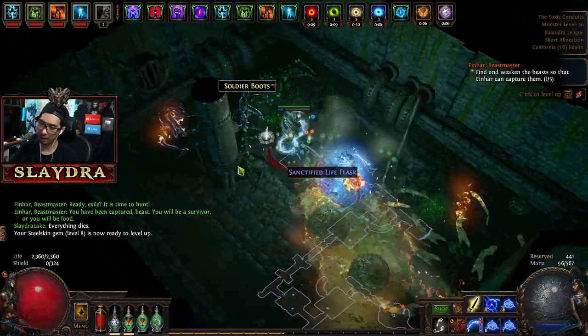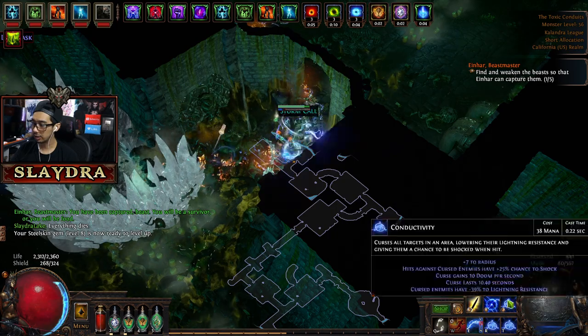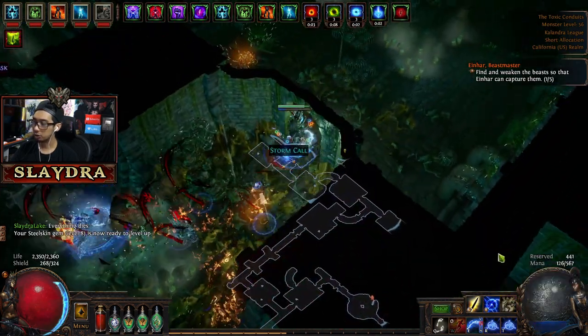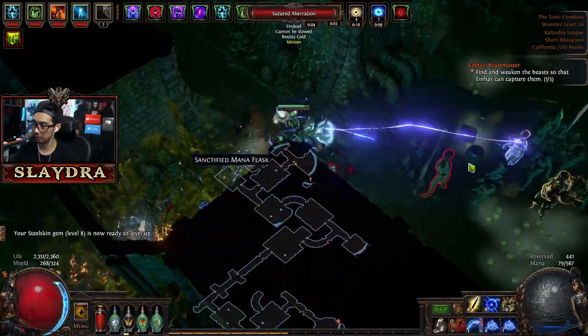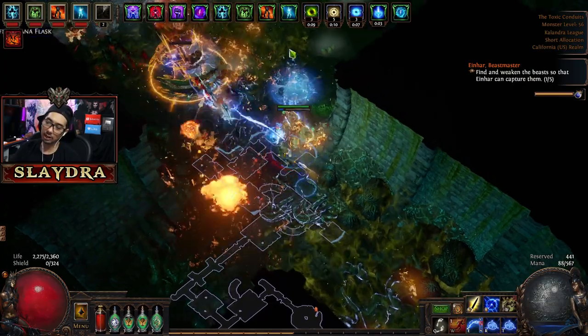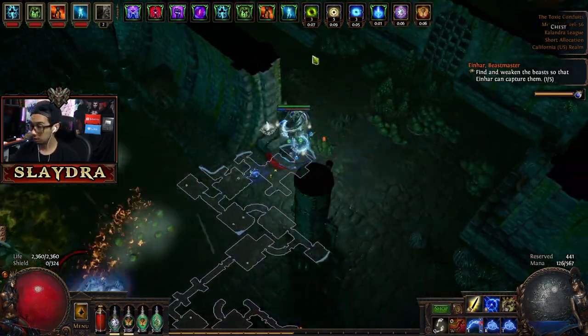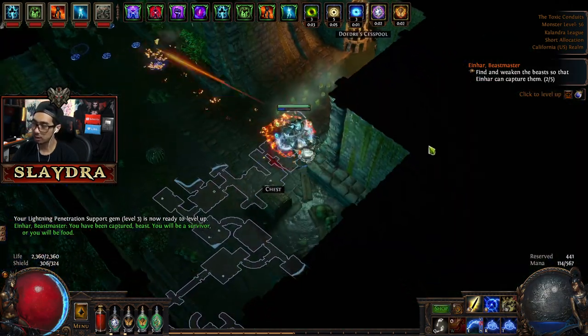You'll see this thing will still have a cooldown when the Cast When Damage Taken works — but it's just the thing that I like to get. When we start scaling armor we can get something called Molten Shell — we can get lots of different things; it's kind of up to us and what we want.